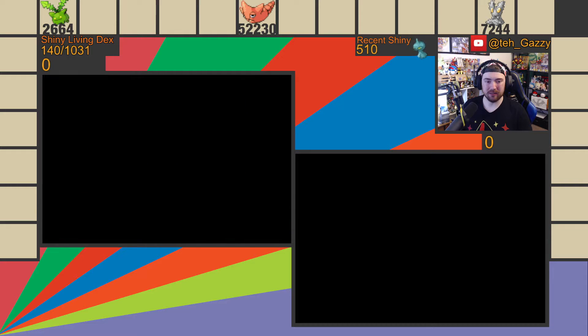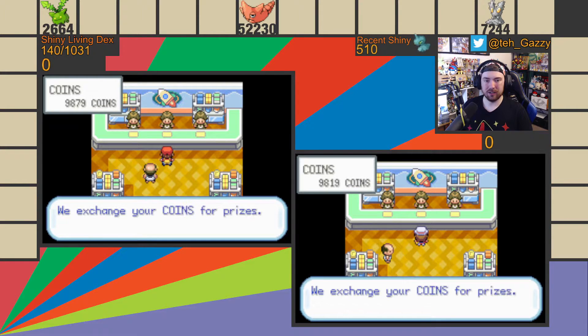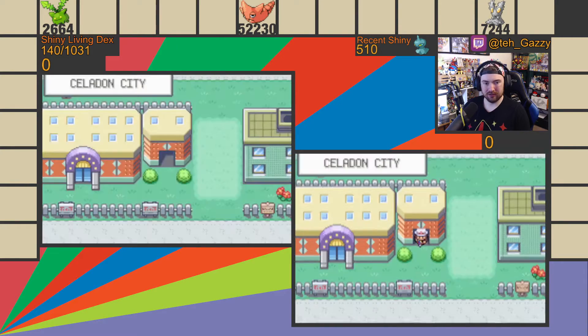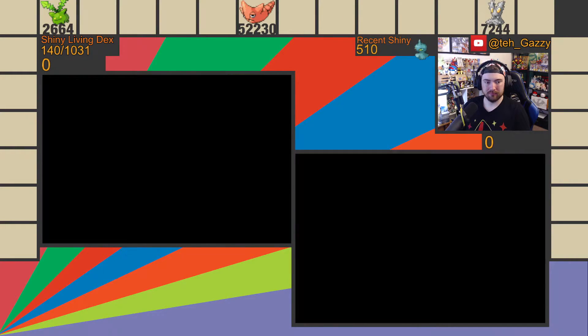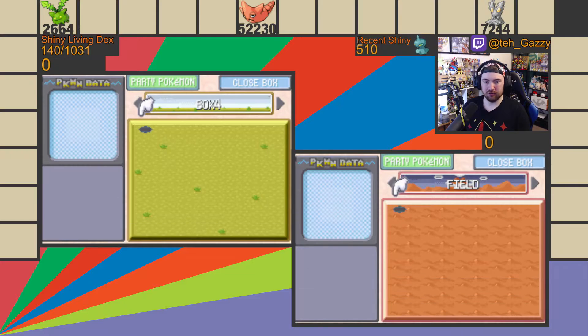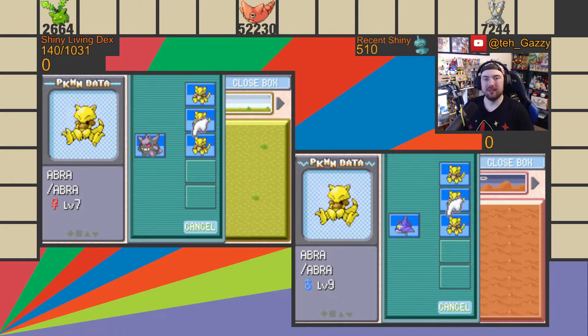Basically all you do is just spam the A button until you can't get any more. You have to nickname them, so you spam the A button and then the B button so you don't nickname it. You do that over and over until you run out of coins. Then you run over to the Pokemon Center, go up to the PC, and scroll through until you find the shiny. Easy as that.